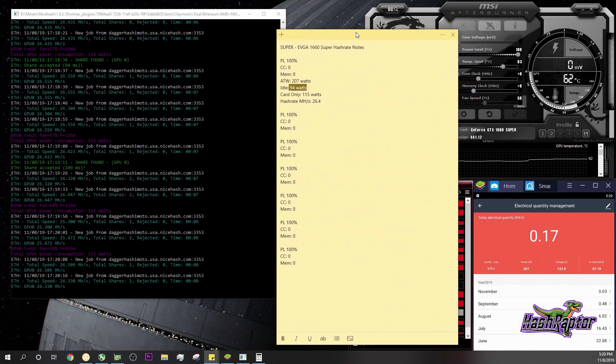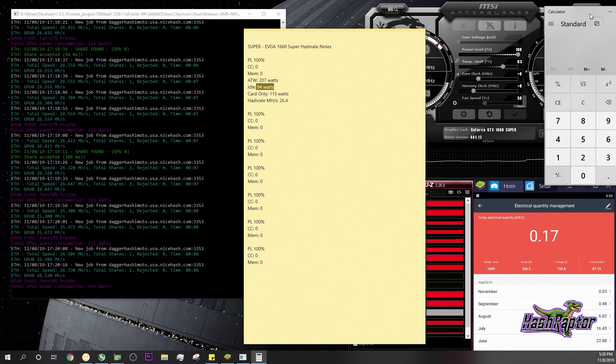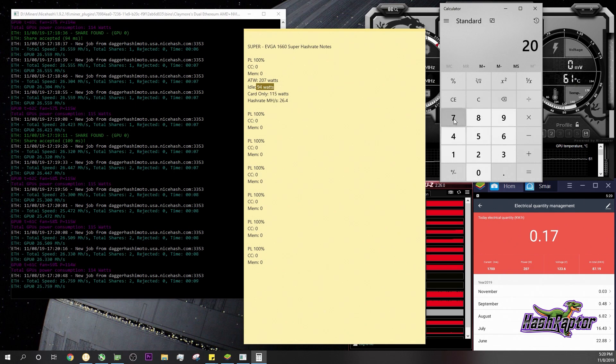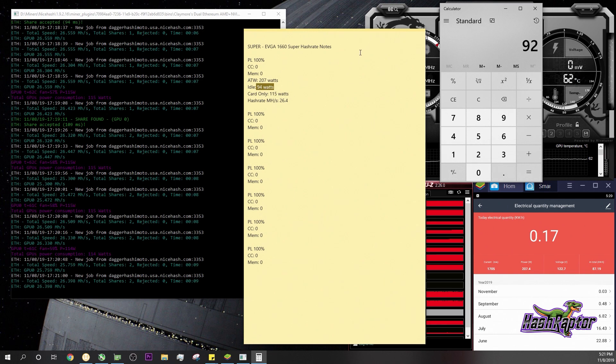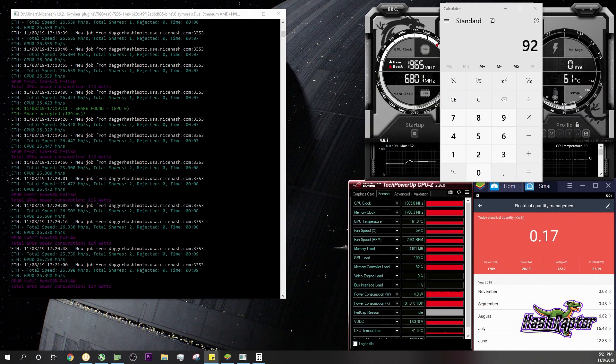We're looking at the wall using our Teckin Wi-Fi switches. Let's do a quick check: 207 minus 115 is 92 — that's real close to our idle. So we know that this is pretty accurate. Let's get on with doing some optimized testing here for Ethereum and see just how good we can get this card mining.